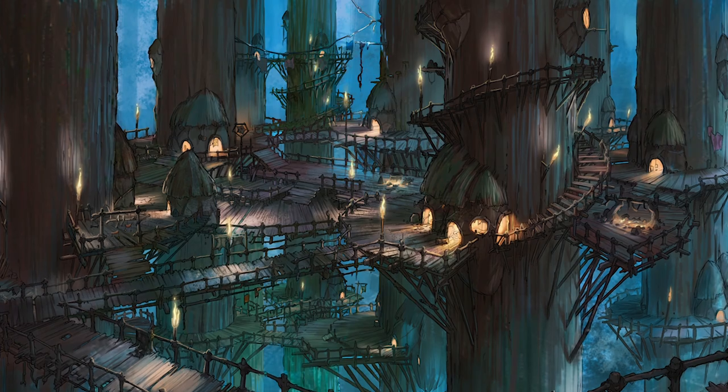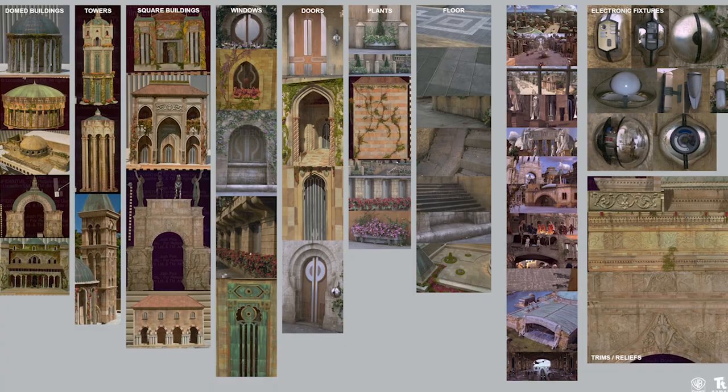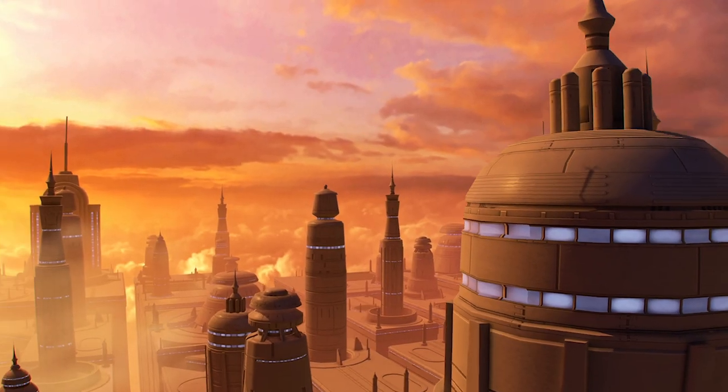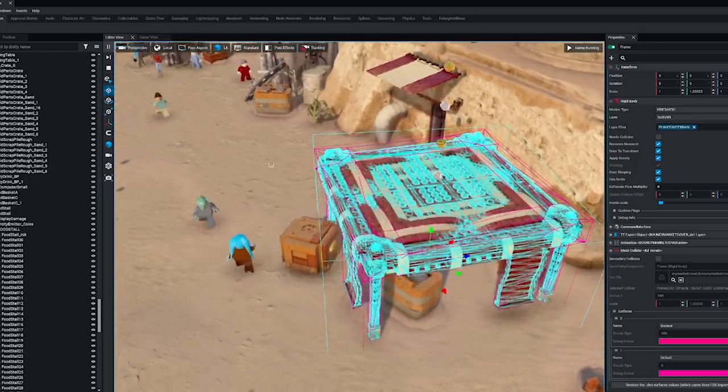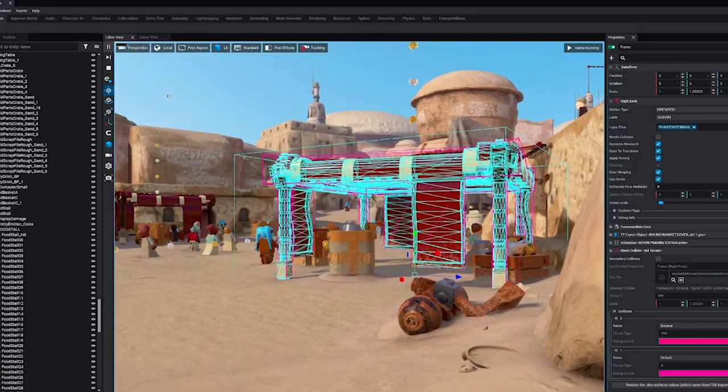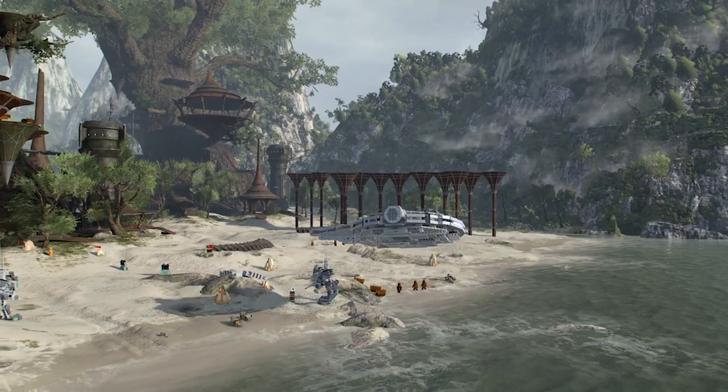We started by going through every planet, discussing colours and texture details. Each planet and location has got so much original, authentic Star Wars detail. We got new systems that gave us a lot more finite control over how the planets look, how the levels look, how the ships look. It all looks so good.